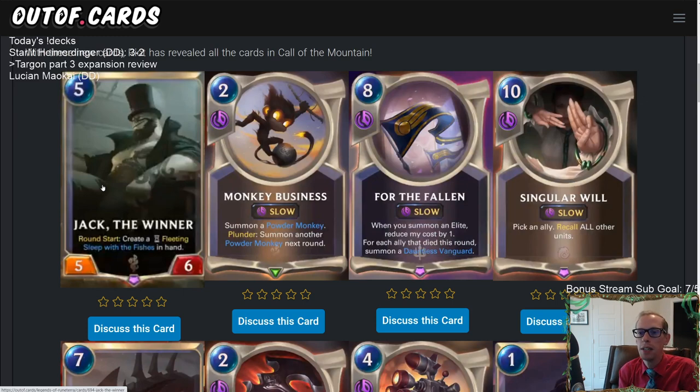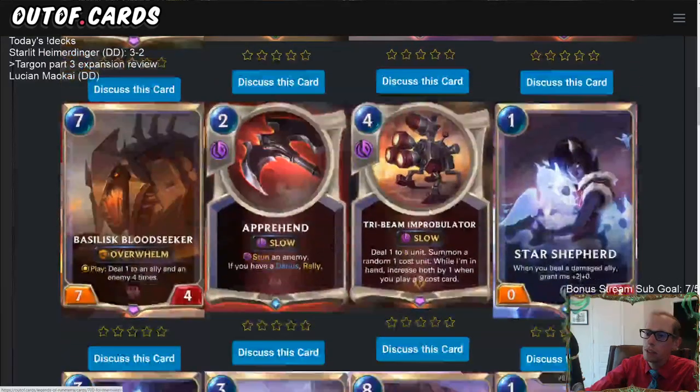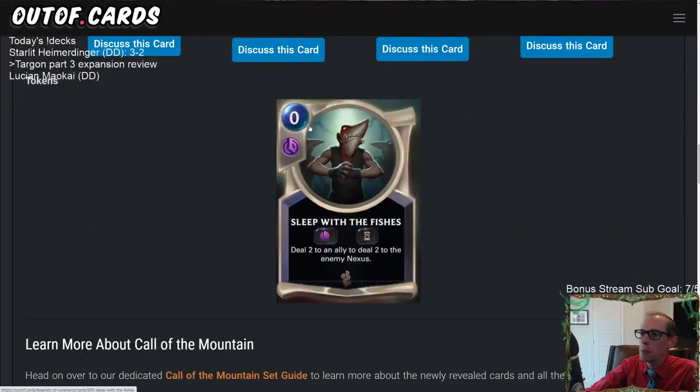Round Start: create a fleeting Sleep with the Fishes in hand. So not only do you get a larger body than normal, but each Round Start you get to create a fleeting card in hand, giving you card advantage as well. This card's already looking good. Sleep with the Fishes is 0 mana, slow speed, and fleeting. Deal 2 to an ally to deal 2 to the enemy Nexus. Wow — they're getting more direct Nexus damage in this set.